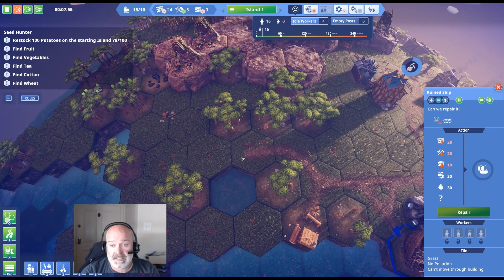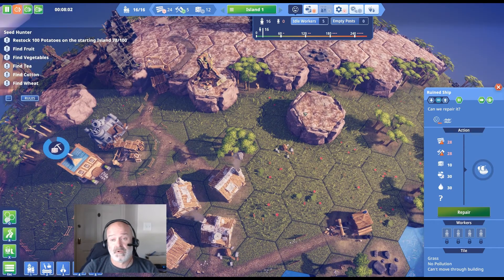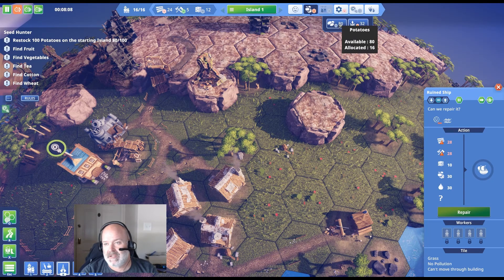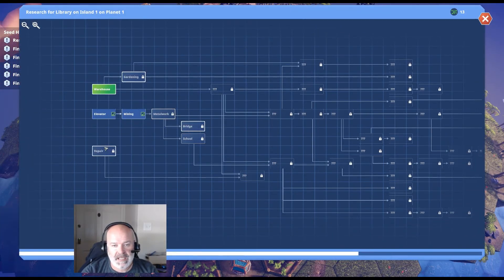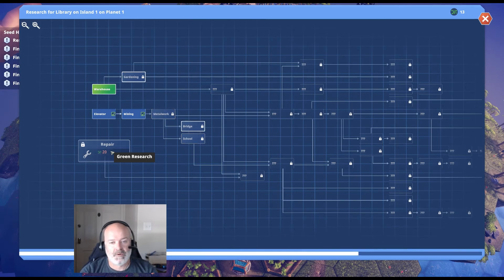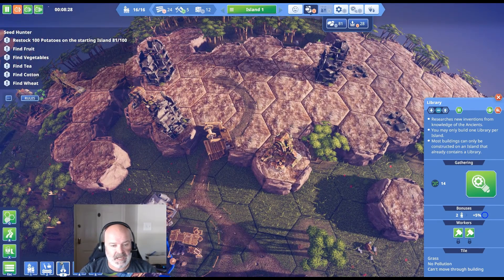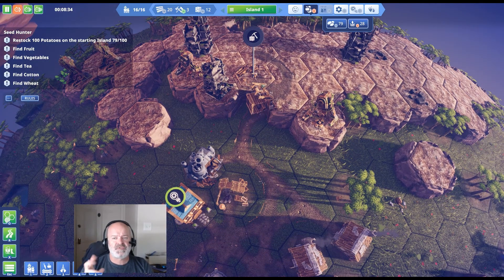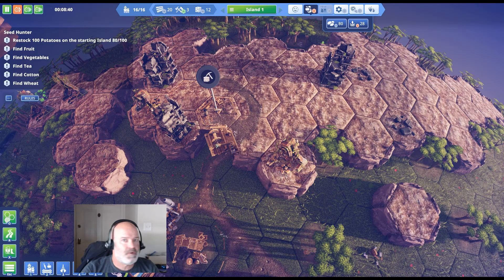I don't think I need another woodcutter. We've got four idle workers — you don't want too many idle workers because you have to feed everyone. We've got tons of potatoes and the water is okay. Let's get repair research — you want to get the power up and running before you get to metal work. Let's get the stone miner working, placed closest to the road. Peeps walk on roads, so you want really efficient road layouts.